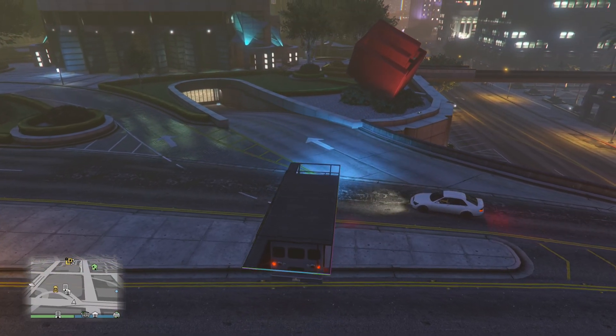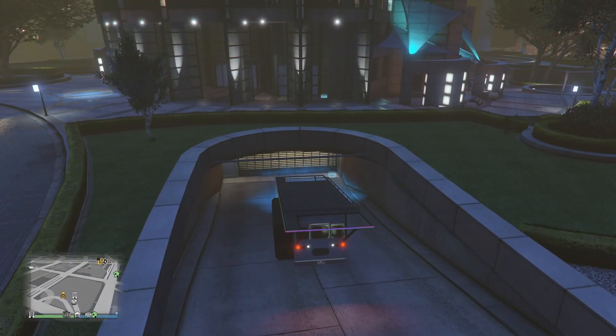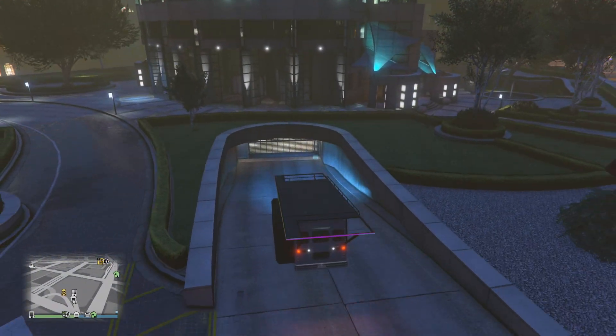Drive it back in nice and slowly — doesn't have to be turtle slow but you don't want to go too fast because it can tend to just bounce around. So just take it in nice and easy. Now for the Maze Bank Towers garage, you're going to want to simply drive at the wall by the circle and clip it, and it should push you back into the option.